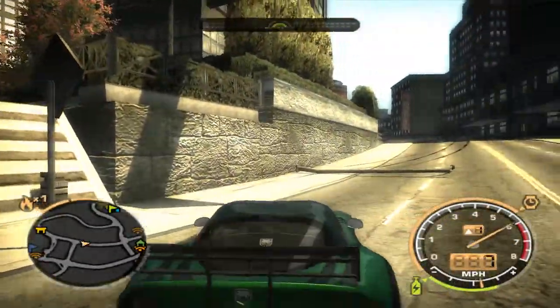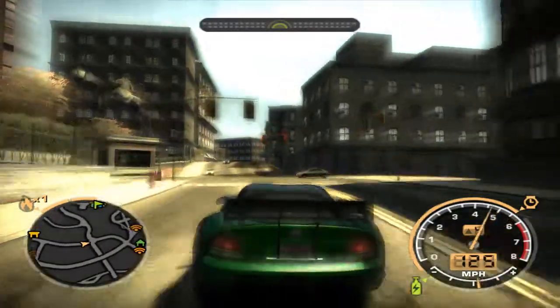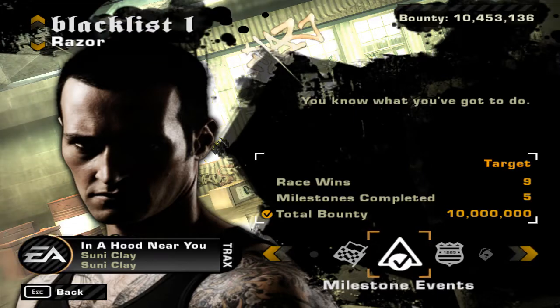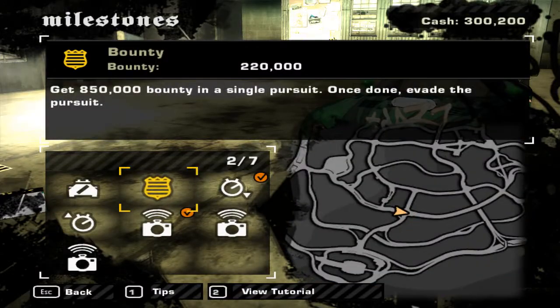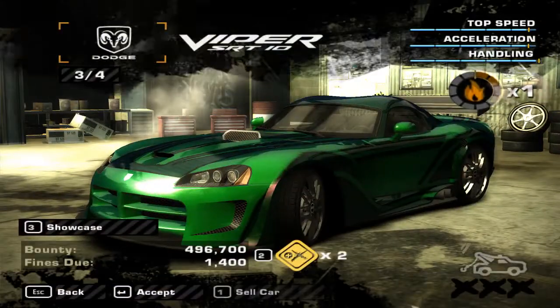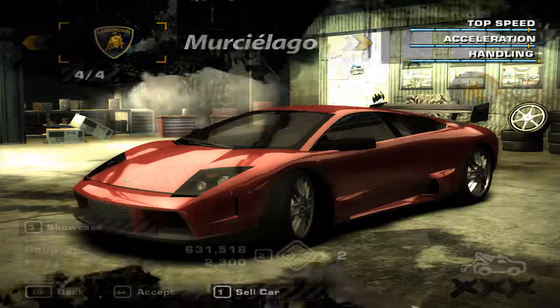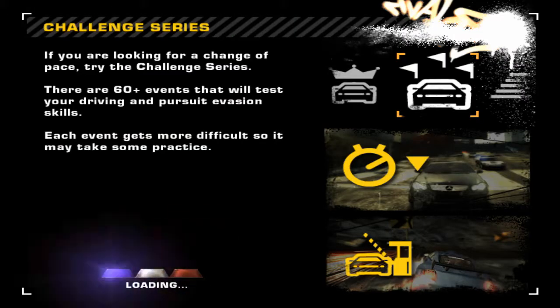So we have 3 more to do — 13 minutes. Unfortunately, if I want to do something like this I'm going to have to hop into a car with a lot higher bounty on it. Heat level 2, heat level 1, heat level 3. Guess this is how it's going to be. So we're going to have to attack 35 police officers.